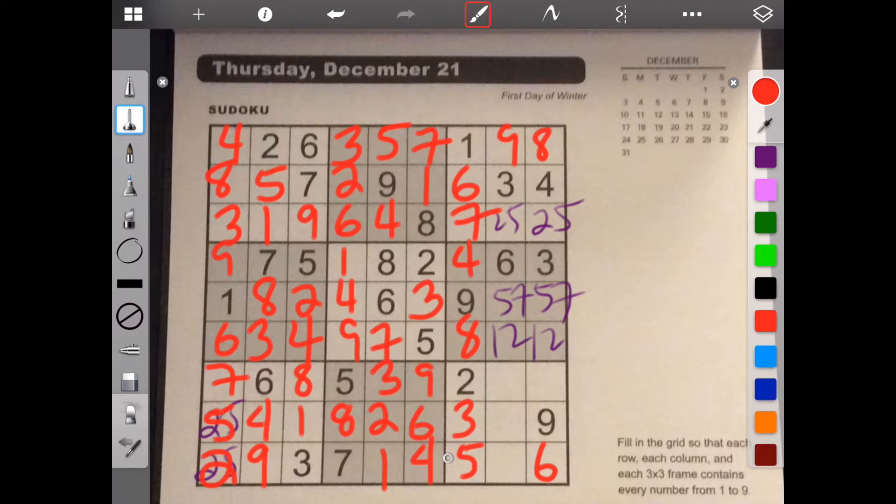We need 1 left for this bottom row: 1, 2, 3, 4, 5, 6, 7, 8. And for this next row: 1, 2, 3, 4, 5, 6, 7, 5, 7, 2, 5, 1, 2. We need 1, 2, 3, 1, and 4. It looks like we're all filled out.